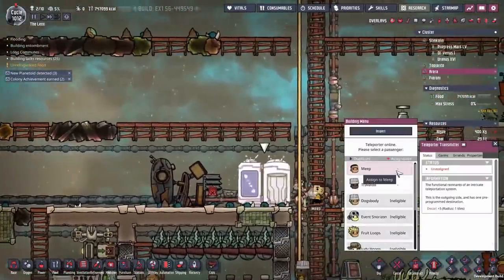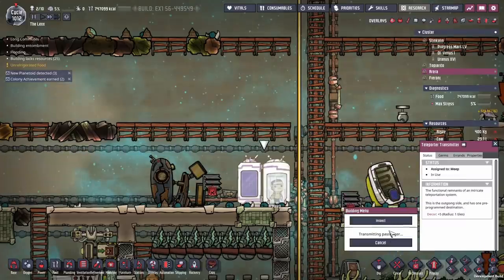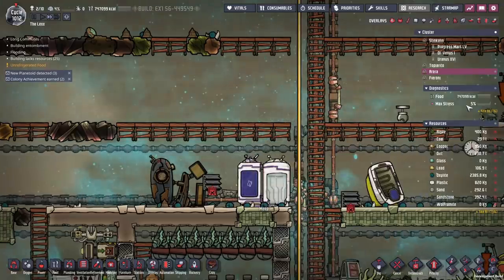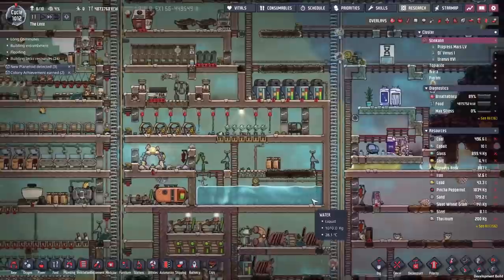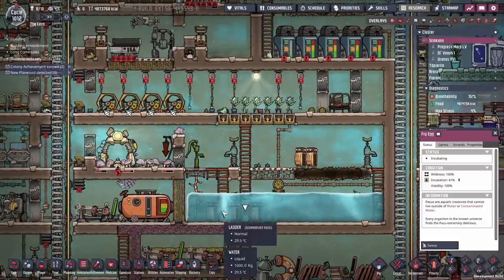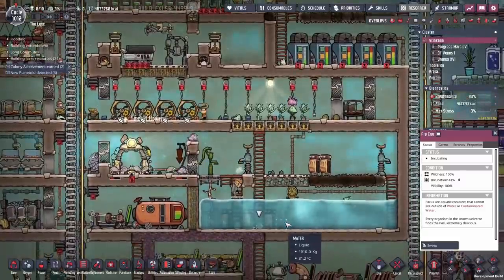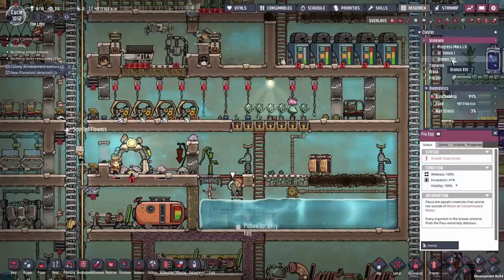First thing you're going to want to do is get into the teleporter. Yeah, just hop across there. We're going to teleport them. If we go over to the other side, I think it automatically yanks us over there — yep. Boom, they're in this side. At the same time, we've taken all the fish out of here, all these fry eggs. They're getting scooped up by our little dupes here, and they're being taken and stored on our ship.